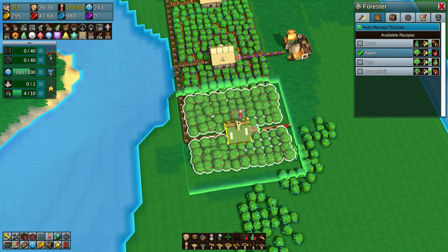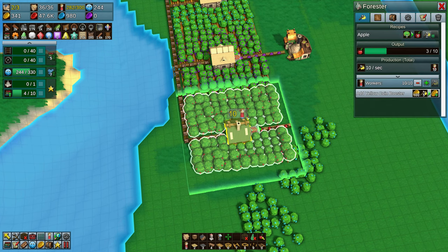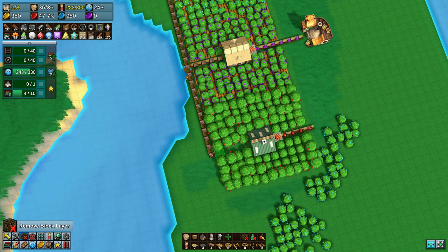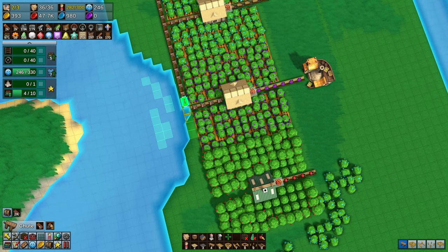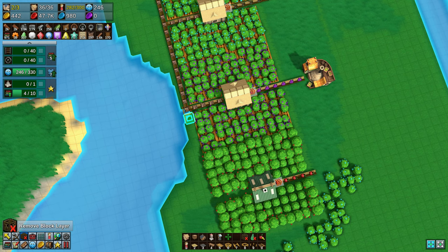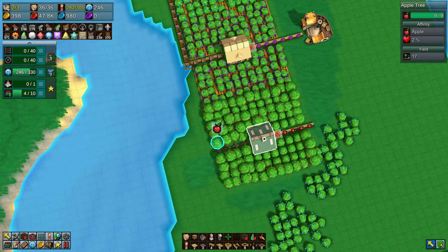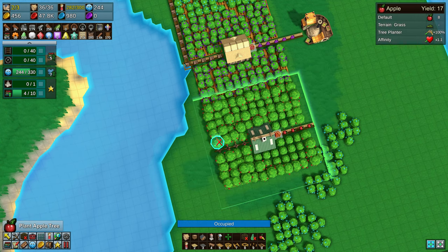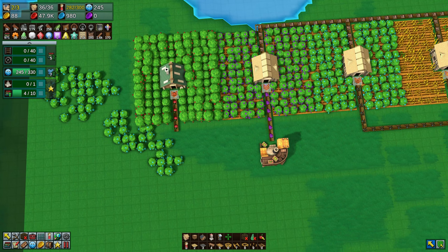I've replaced the farm with the forester now so it's actually working as planned, but you can see there are a few gaps where trees can still be planted over the old farm area because the forester is bigger than a farm. Also it doesn't appear that the trees need fertiliser, which is good. Tree planters increase efficiency, though it's not a fixed thing.